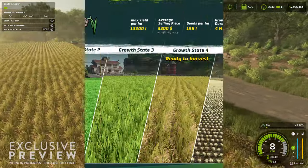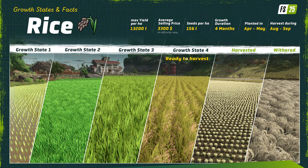Standard rice can be planted in the April or May timeframe and will take four months to grow, putting harvest in August to September. Expect to use 156 liters of seedlings per hectare, with an average selling price on easy of $3,300, making standard rice fairly profitable given its max yield of 13,200 liters per hectare.